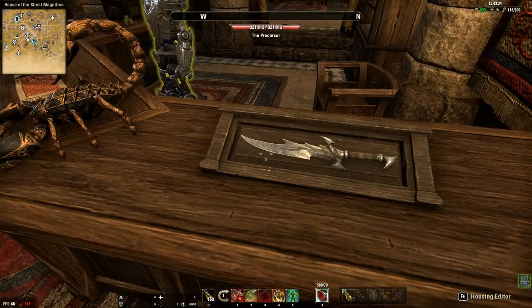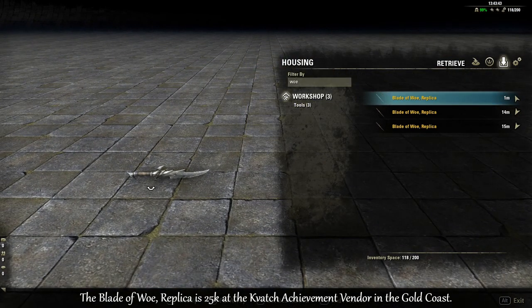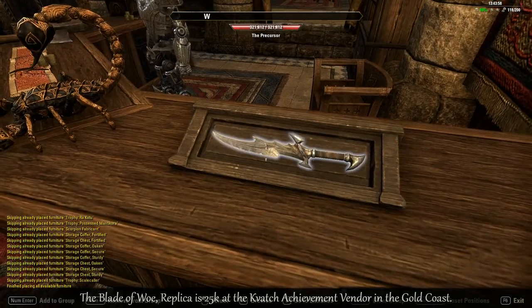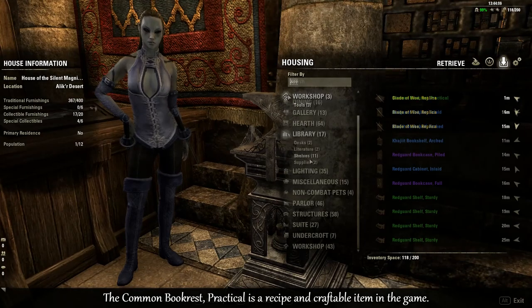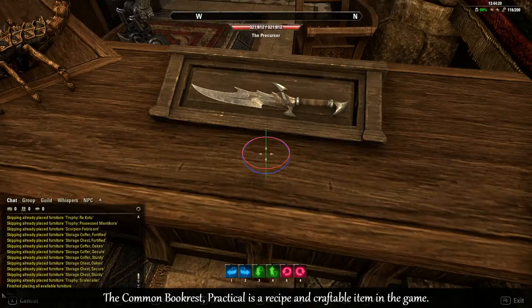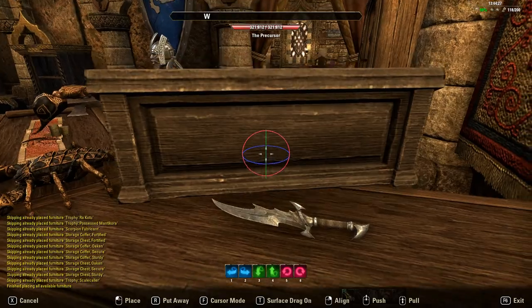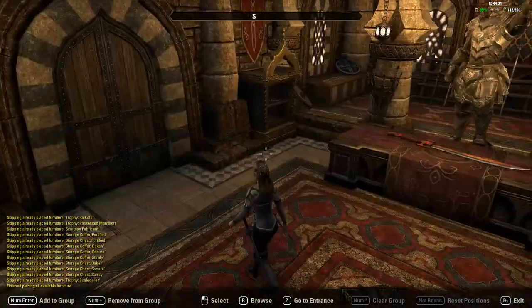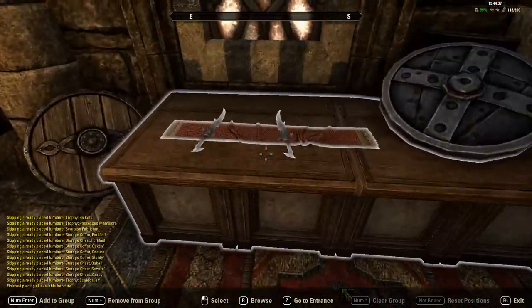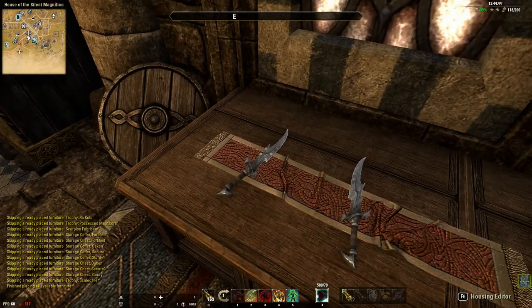Here I have the Replica Blade of Woe — it's an achievement item from Gold Coast. I've just got one here nicely on display, simply on a book stand — just the common book rest practical — but I've angled it so you're using that side there and the Blade of Woe fits nicely on it. I have two more Blades of Woe here as well. I recommend at least getting one or two of those for your workspace if you just want to add some of those lying around.